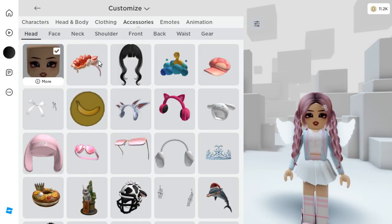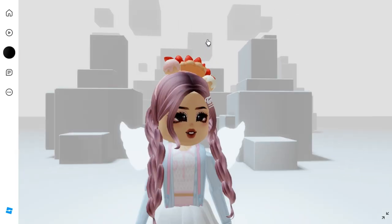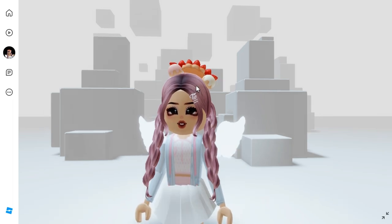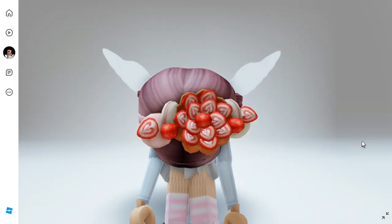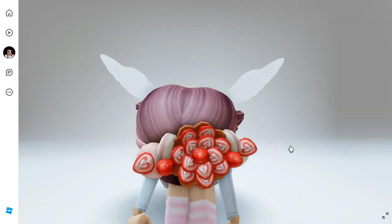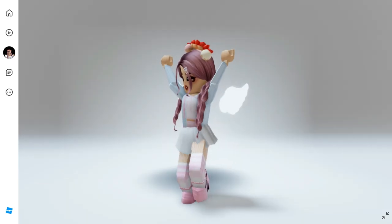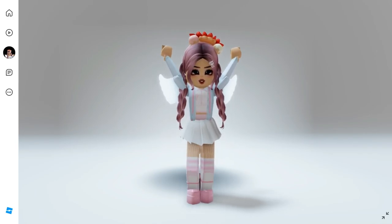Here it is in our inventory and I think it looks so cute. Just look at how well it fits with the Twice free hairstyle that I showed you guys how to get — you can still get it in one of my previous videos. I want to show you the accessory more closely. It has little strawberries and a pastry kind of design, which I find really cute.